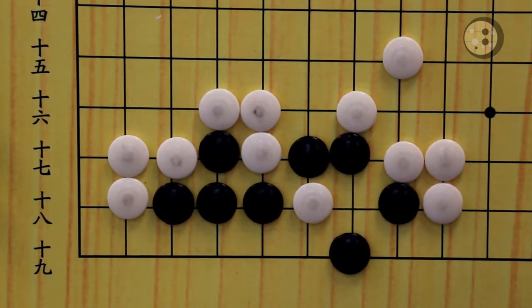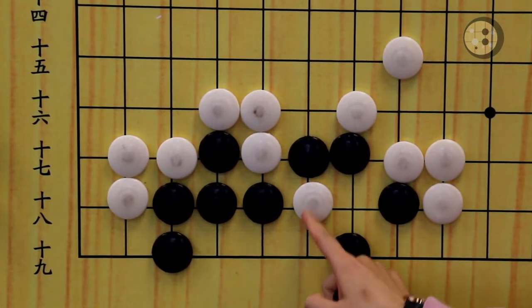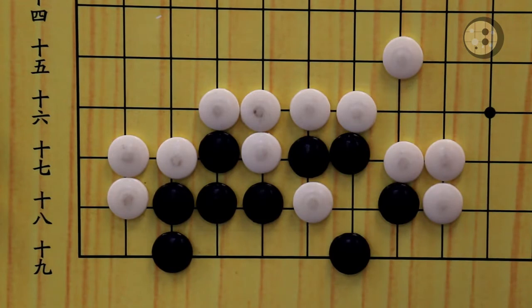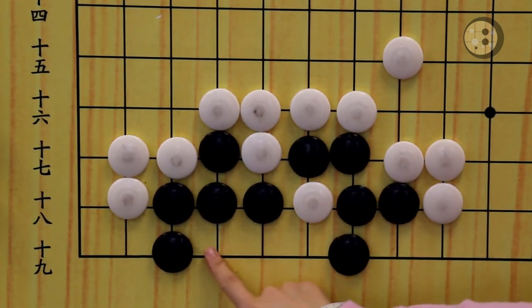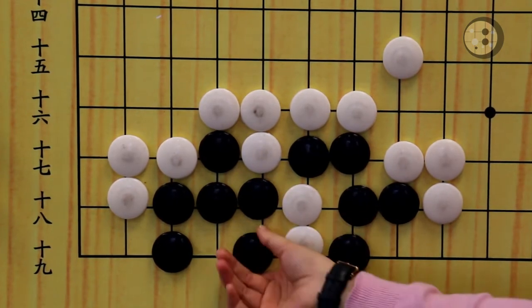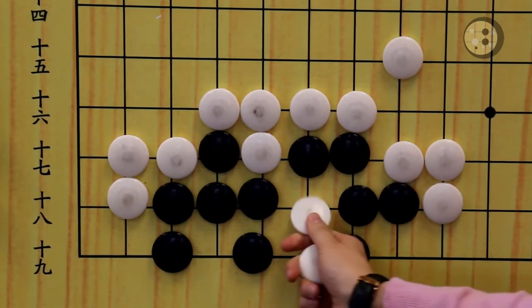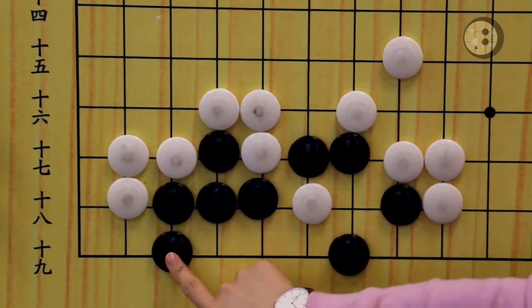Now let's try to expand the eye space by playing here. If black plays here, the shape looks like one, two, three, four, five — a bent five, which is already alive. Even though white can atari on the top, when black connects here, it's also a bent four, which is also already alive. When you see the bent four shape, you can always make two eyes. So the correct answer is expanding the eyes by playing here.